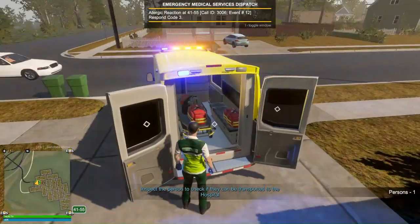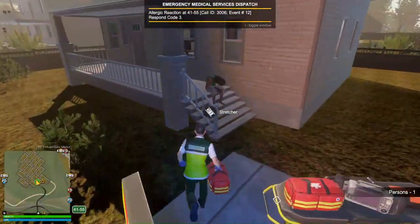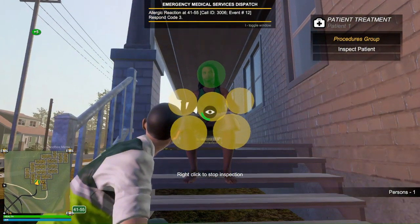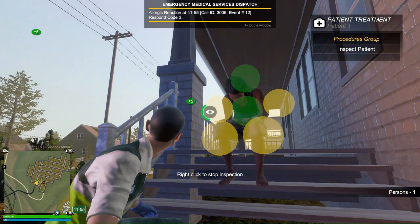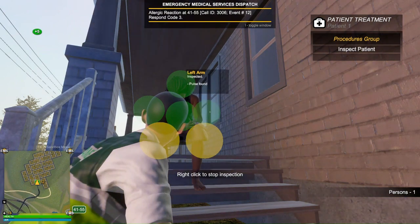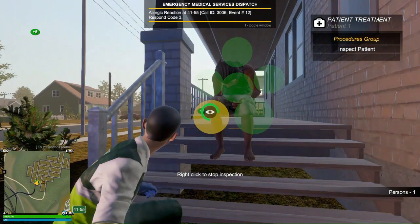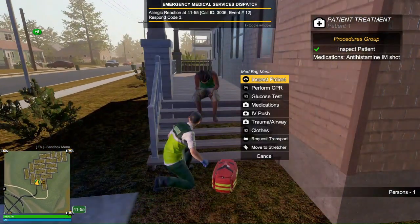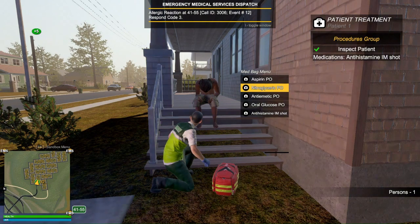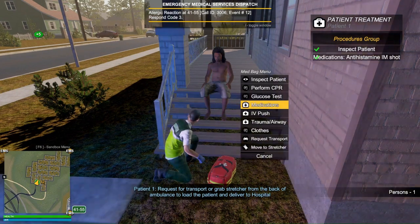We're on scene, so let's go find our patient. He's right in front of us. Hello sir, how you doing? I'm a paramedic with London Ambulance Service. So you had an allergic reaction, right? Did you eat or consume something that caused the reaction? You had a peanut butter sandwich? Okay, you might be allergic to peanut butter. I'm gonna give you some medicine and we're gonna take you down to the hospital to find out why you had your allergic reaction.